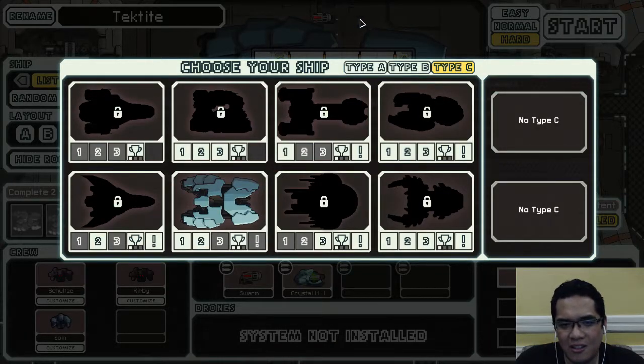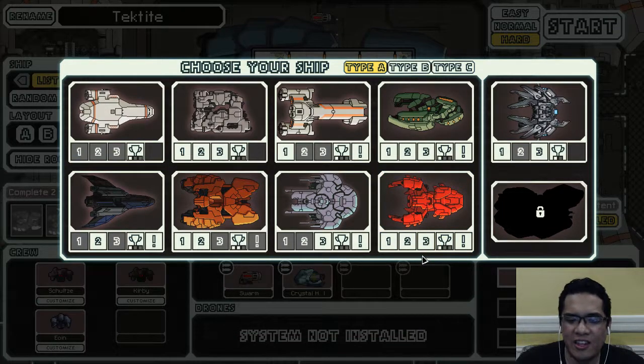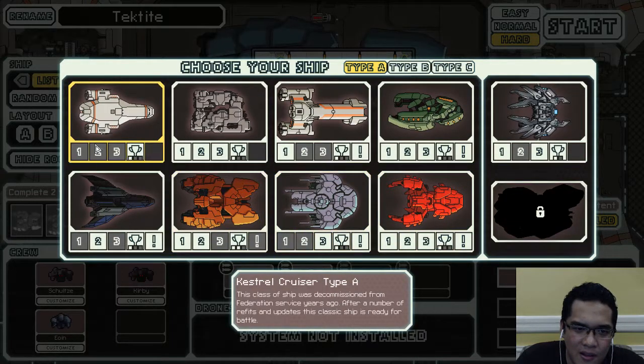When all is said and done, I think it's time to end the Rock Cruiser arc for now — just going to delay it. I need a change of pace, I want something non-Rock. We're going to decide right now: I think it's time to put some love again into the Kestrel A, we need some progress on the Kestrel A achievements.